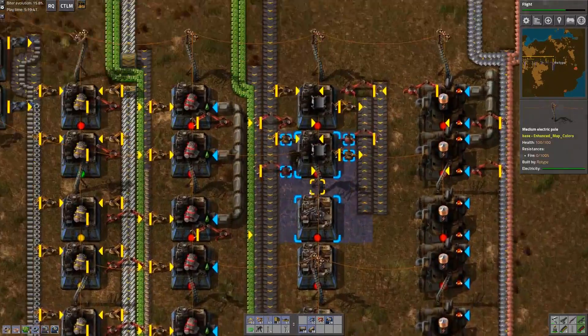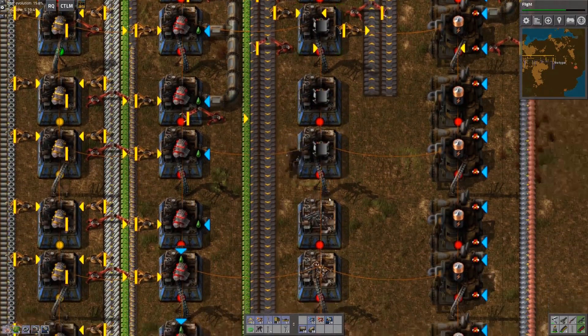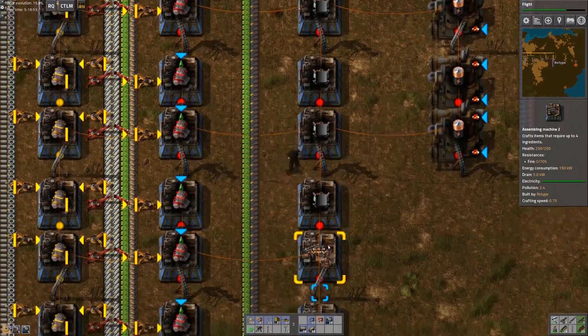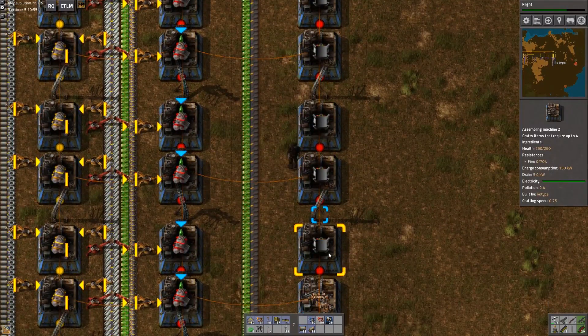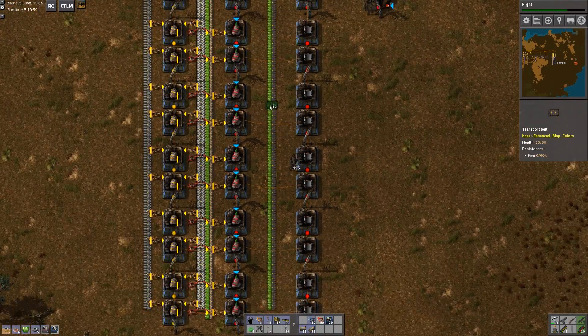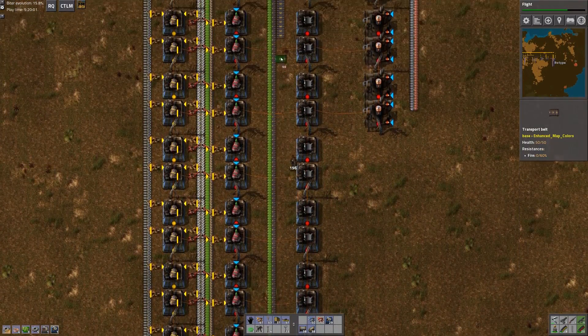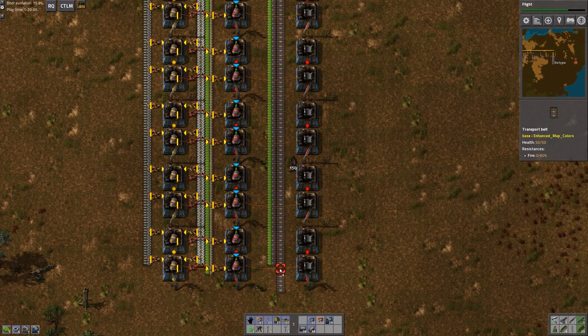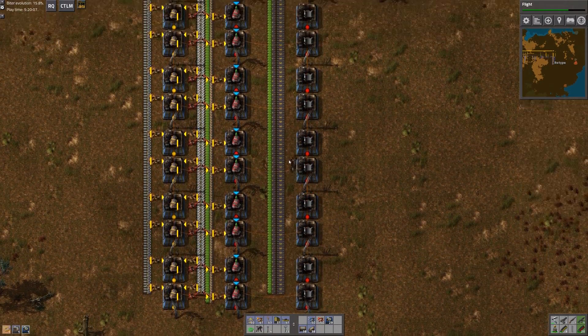What else do we need to do? Oh my god, we really need to get robots — that's what we need to do. Especially for fluid handling. I mean, I have to do the kind of original layout myself, but robots make fluid handling so much easier. All right, bring the steel down — there we go, just like that.